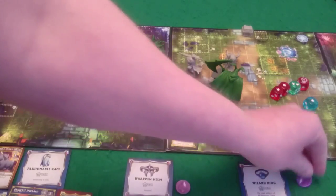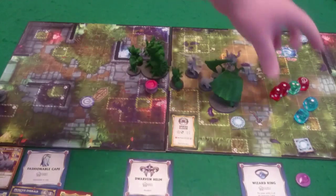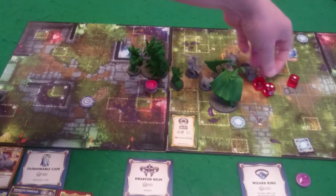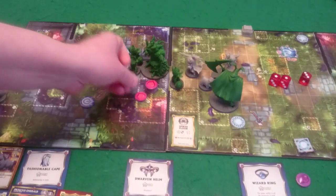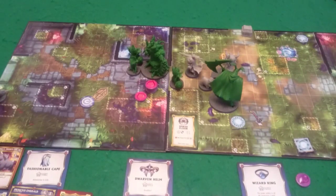We have to activate the Questing Knight — he's just going to do three basic attacks against Trent. He rolls three red dice trying to beat armor of three. He manages one wound out of his three attacks.